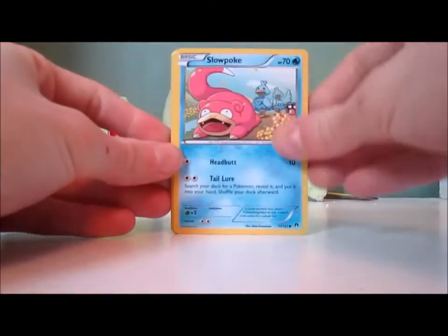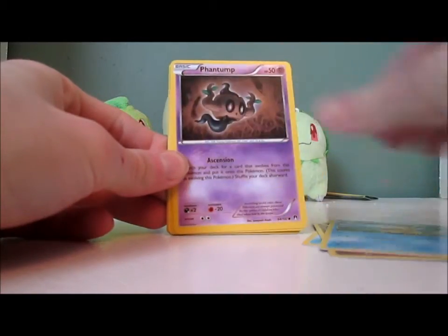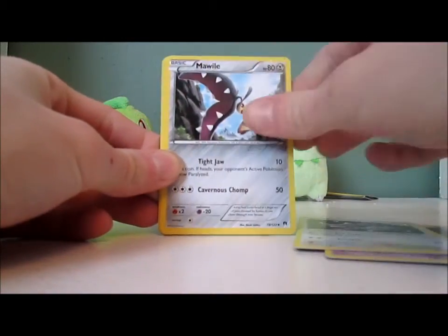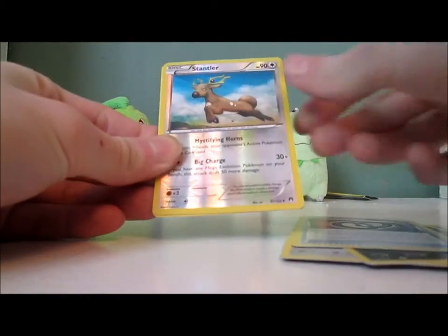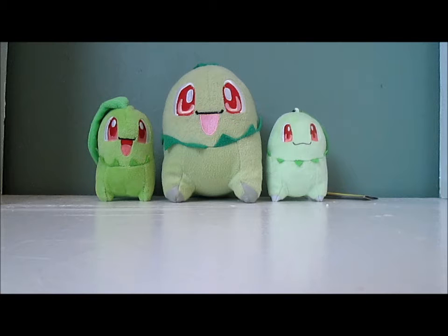So we have a Slowpoke, Clefairy, Psyduck, Phantump, Glameow, Mawile, Nuzleaf, Puzzle of Time, Stantler Reverse, and Trevenant. Nice.